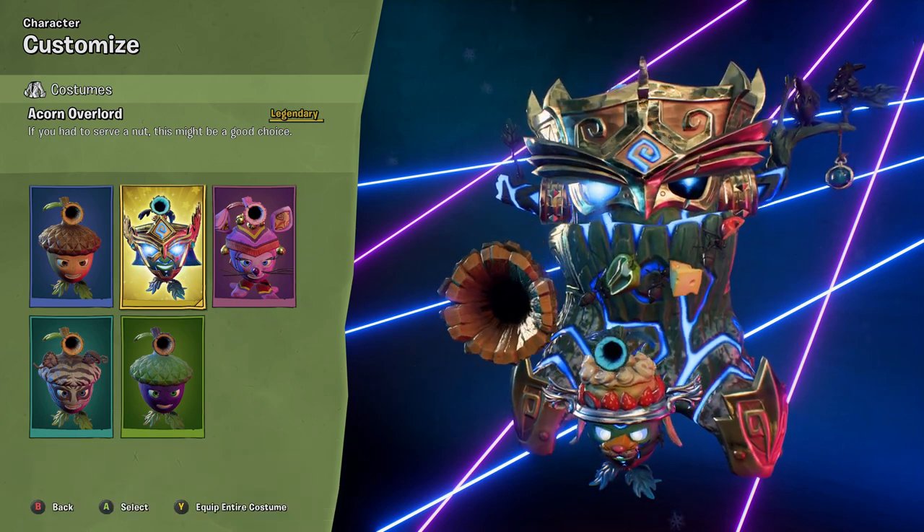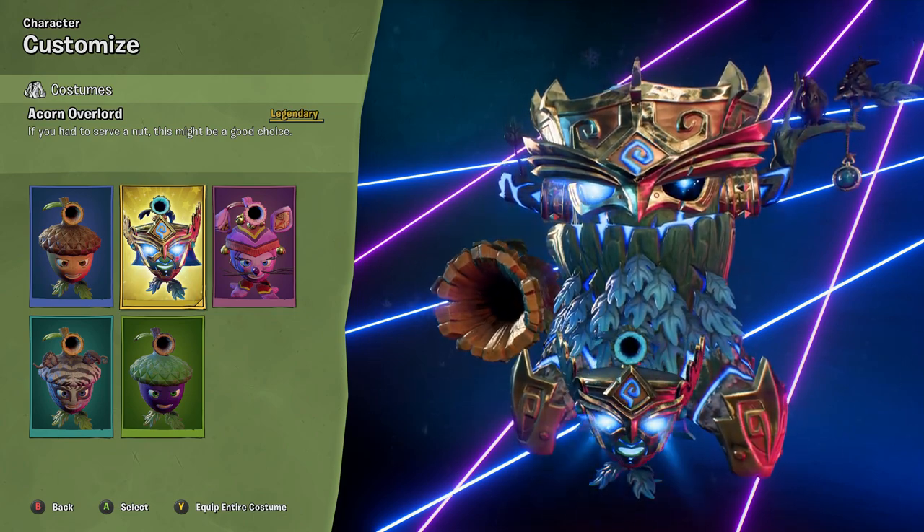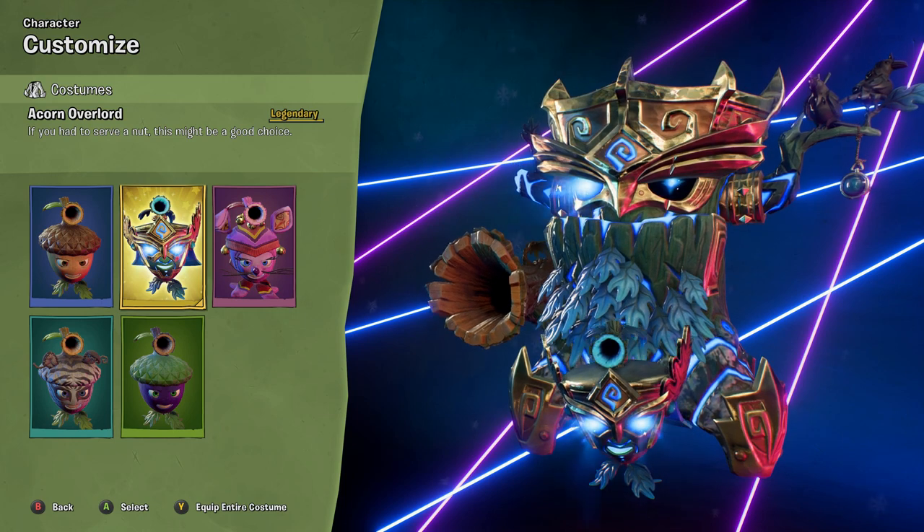So let's equip the new item we just bought from Rooks — the premium one — and it is the Acorn Overlord. That's not really doing it much justice, let's change it to the complete entire costume.